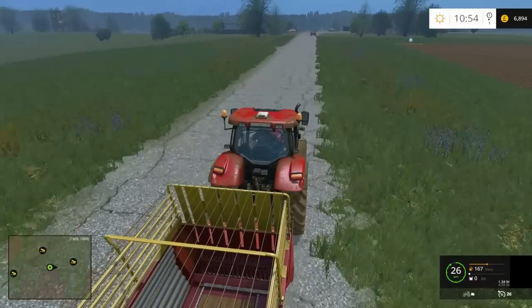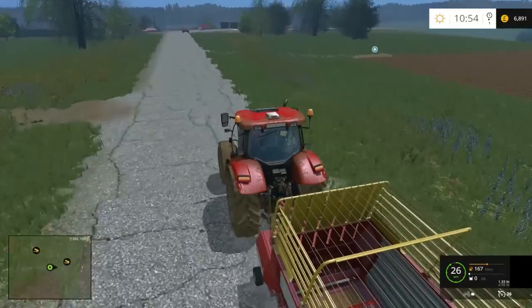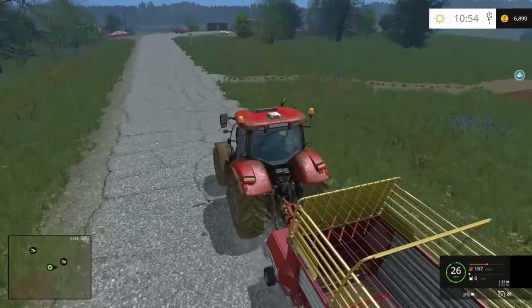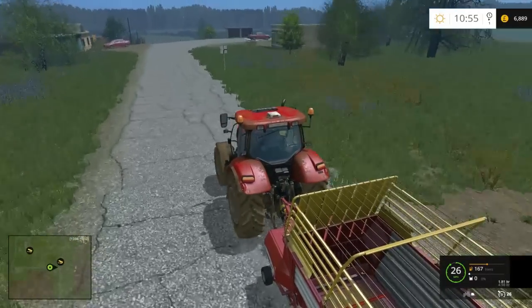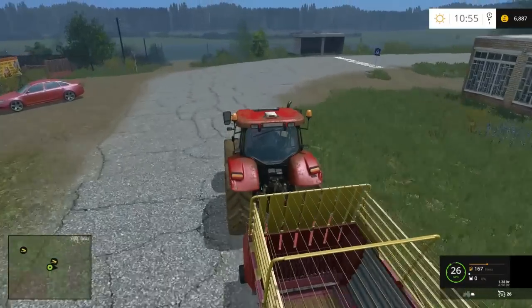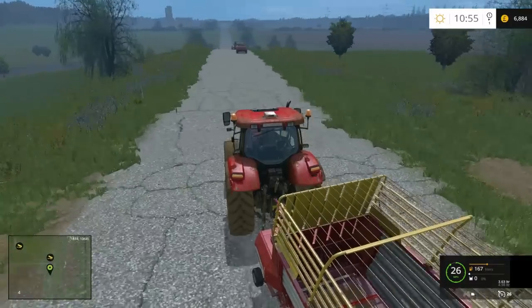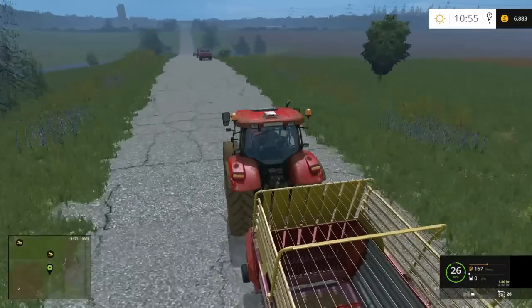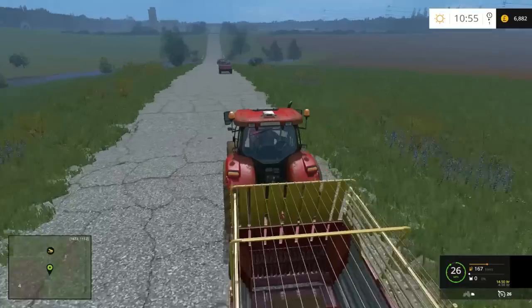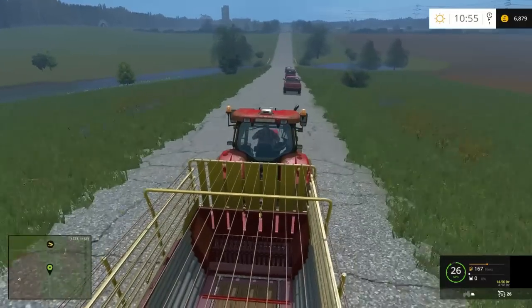Today we are, of course, collecting that grass which we cut yesterday and rowed all that up. Because that will be now going to our silage clamp, as we need to get that fermenting, and I also want to start feeding our cattle. Probably should have got the feed ready before we bought the cattle, but that's just the way I've done it - probably not the recommended way. Anyway, what we're doing now is just driving to that field.